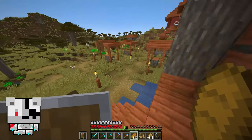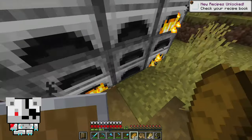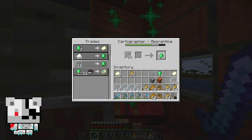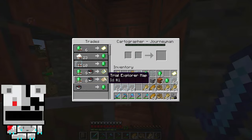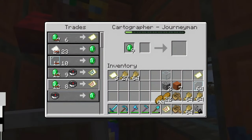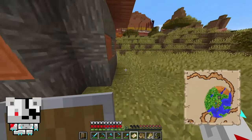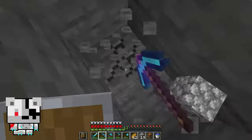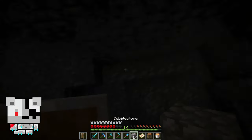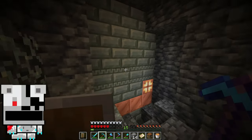Okay, glass panes. We got it — we just need to craft a compass now. We got it! It's just here — we found it! Is this a trial chamber?